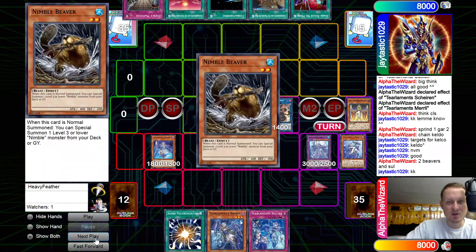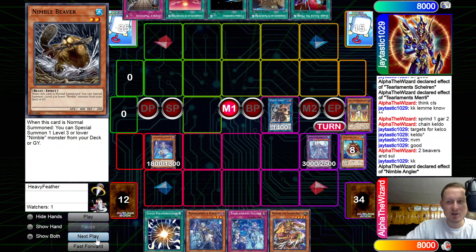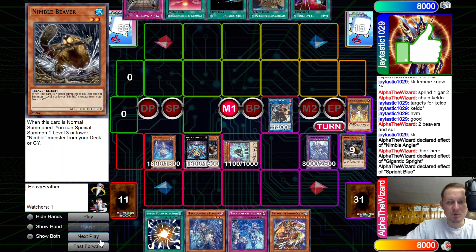Sprint is going to dump the Nimble Angler. Garura draw first, dump Angler. Angler's effect summons two — we're going to get two Beavers.